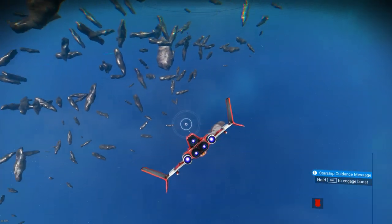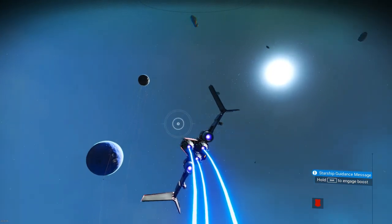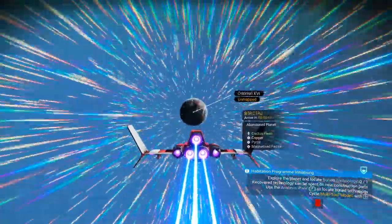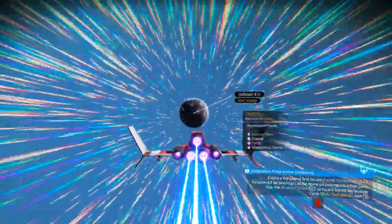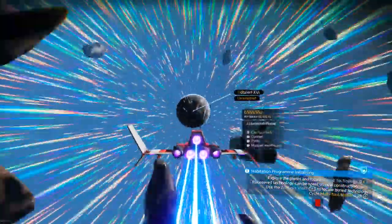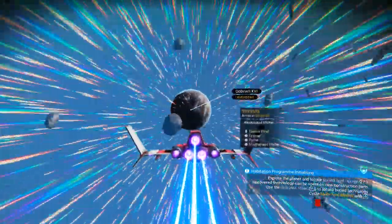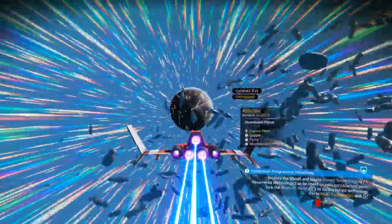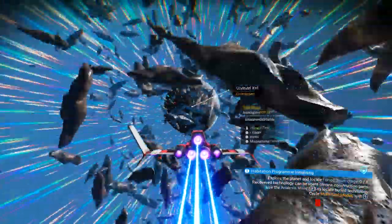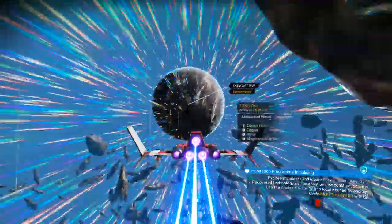Let's find a planet — I'm going to try to find one I haven't been to and see if we can find some buried technology. I'd really like to find a space station too. My quest is telling me to find buried technology, and that's what I really want to do more than anything because I want to build a base — but not out of wood, since that requires carbon. I'd rather build out of metal using ferrite, which seems to be around a lot more.